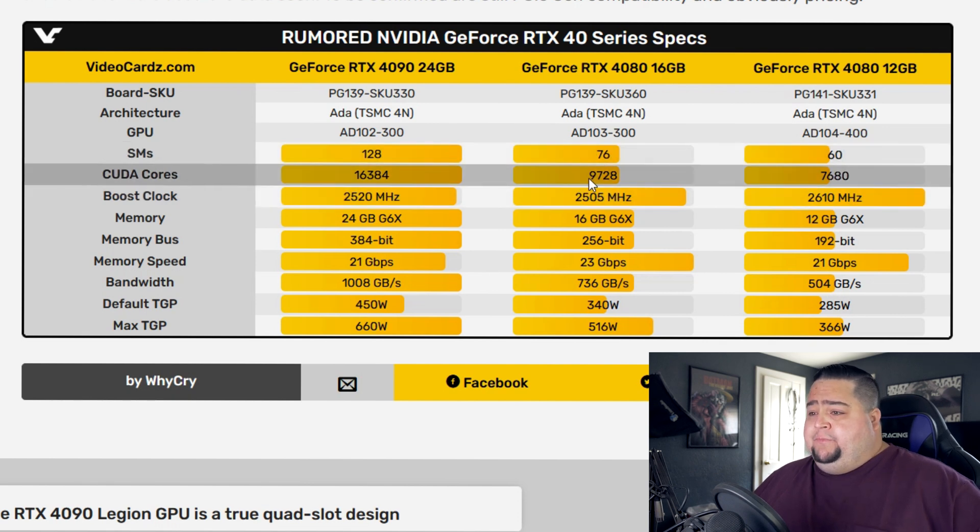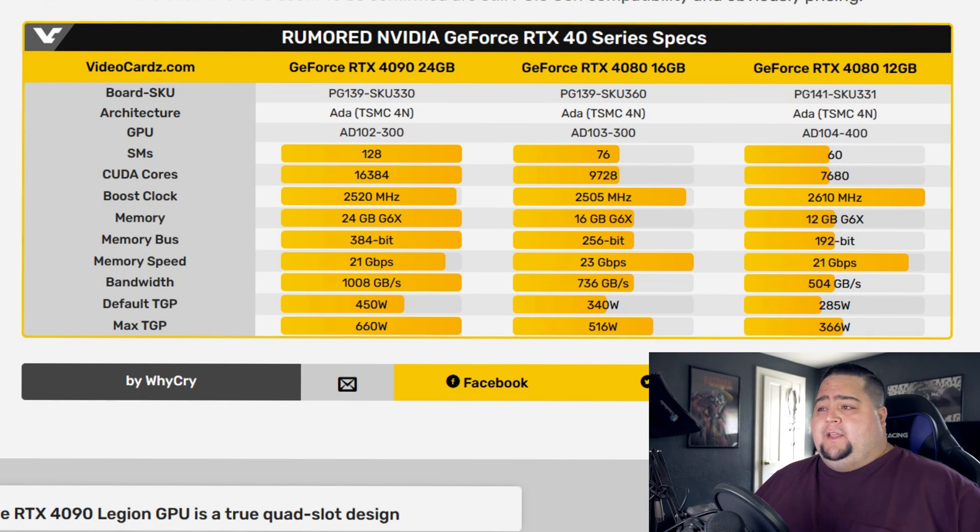There's a huge gap in core counts between the 4090 at over 16,000 and the 4080 16-gigabyte at 9,700. So I'm sure at some point we'll see a 4080 Ti that comes somewhere in the middle, maybe around 15,000 CUDA cores, but we'll have to wait and see. Hopefully we get the official reveal of these at GTC in just six days. Next Tuesday, Jensen Huang will be taking the stage at GTC 2022, and the current rumors are that we will be getting our first official look at the ADA cards.